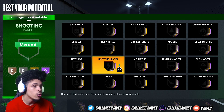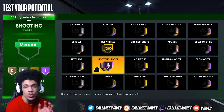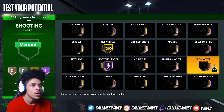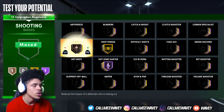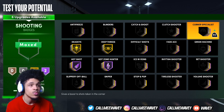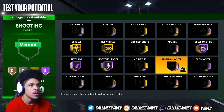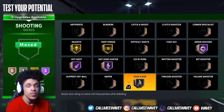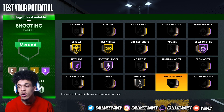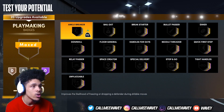There are a lot of good shooting badges this year. So far I've got hall of fame hot zone and deep threes. I think I'd go with dead eye — everybody says hot shot is really good too. At this point you've got six badges left; I'll probably go green machine and then stop and pop, though I haven't used stop and pop yet. That's probably what I'll be rocking with at the start, at least until I get used to all my badges.